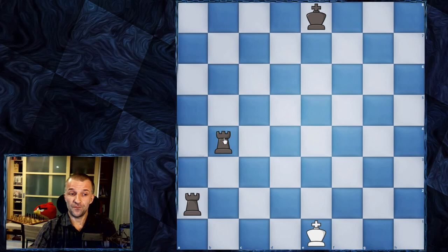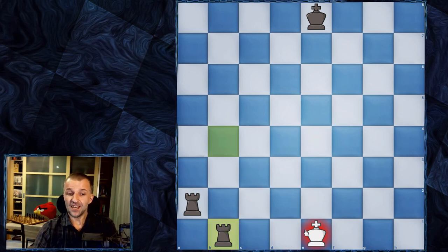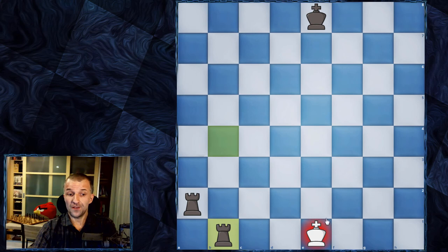If the rook moves to b1, we have checkmate, and checkmate ends the game — black is winning here. What is checkmate? It's a special kind of check that cannot be blocked — there is no knight or other piece to block, no bishop to capture the rook, and the king cannot move anywhere, because this rook controls all the squares around it and the other rook controls the remaining squares. The king is checkmated and black wins.